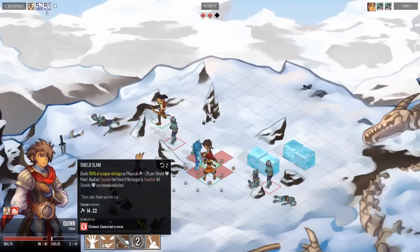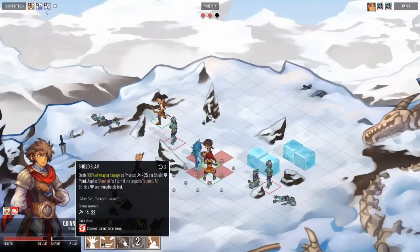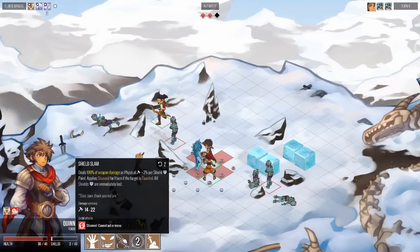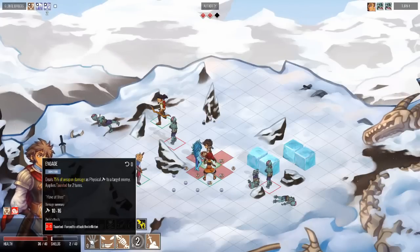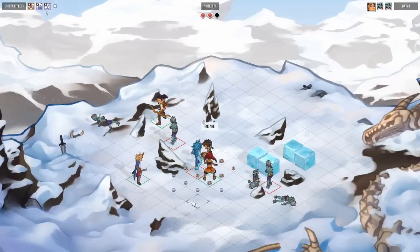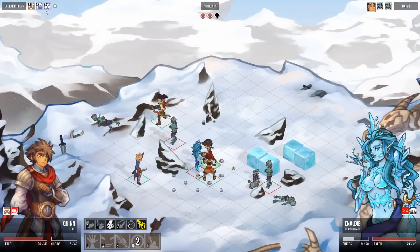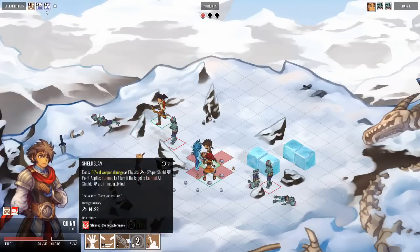Let's shut this Ice Incarnate down. Queen has an ability called Shield Slam which deals damage and also applies Stun if the target is taunted. It just happens that Queen's signature ability Engage applies Taunted to the target. So let's set up a skill combo: open with Engage — mitigated by the Ice Incarnate's shields — use Blitz, and now Shield Slam.